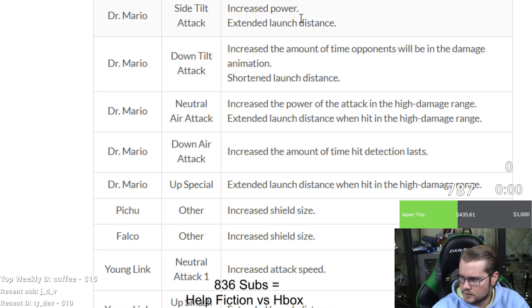Dr. Mario: F-tilt is stronger. Down tilt: increased the amount of time opponents will be in the damage animation and shortened launch distance — maybe sets up better for combos. Nair: increased power in the high damage range and extended launch distance when hit in the high damage range — stronger. Down air: increased amount of time hit detection lasts, maybe easier to get spikes. Up B: extended launch distance in the high damage range — Dr. Mario's punishes aren't as good as Mario's so it probably won't be as impactful. Pichu: increased shield size.